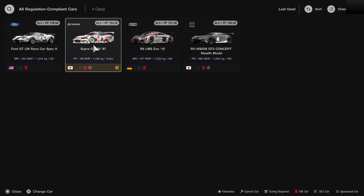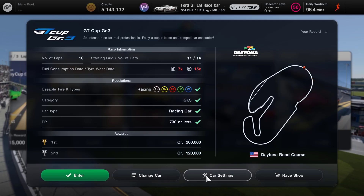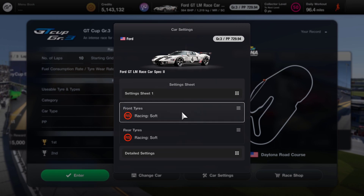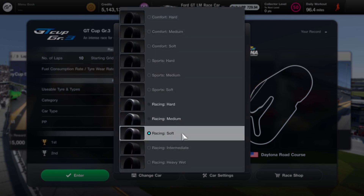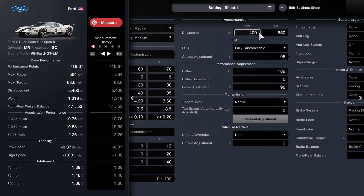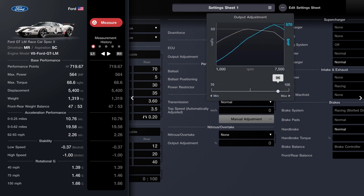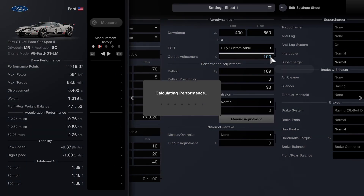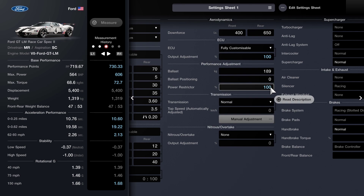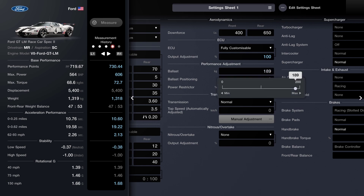I know the super is in there in this race but I'm going to go for the Ford. For my car settings I'm going to go for racing medium tyres on this one. For the detailed settings I can take these up a little bit — the output adjustment I'll take up to 100 and the power restrictor I'll take up to 100 as well, which puts us ever so slightly over. I'll take the ballast up slightly.